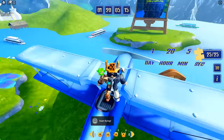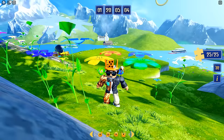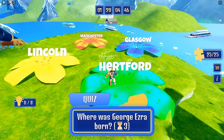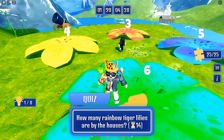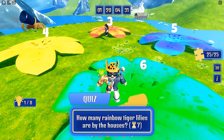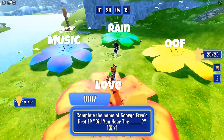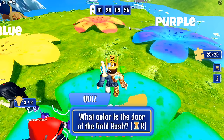Now let's head back to the four flowers area I mentioned earlier, because you have to get eight correct answers in the quiz. I'll leave the answers in the comments and description below, but let's do it here together. First question: where was George Ezra born? That was Hereford. Jump on the flower and when the timer's done counting, you get a winner. Now I need to get seven more right. How many rainbow tiger lilies are by the houses? That answer is three.